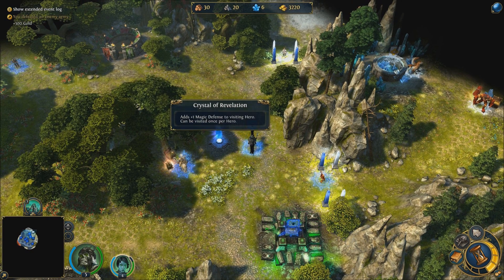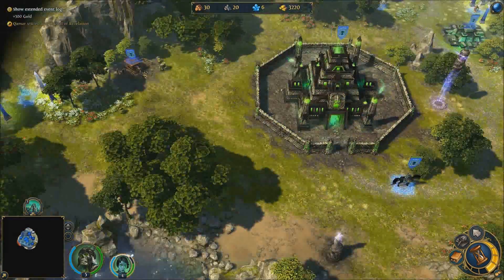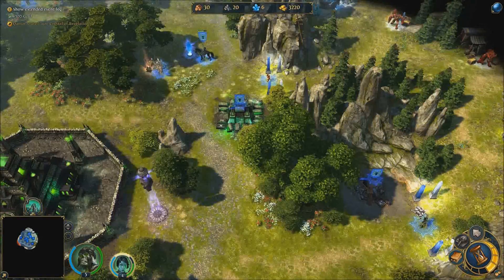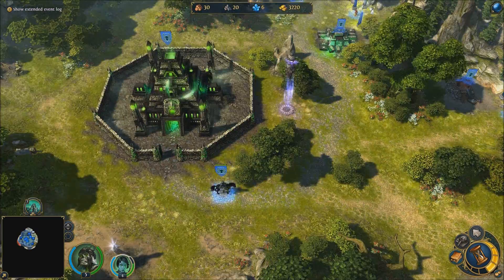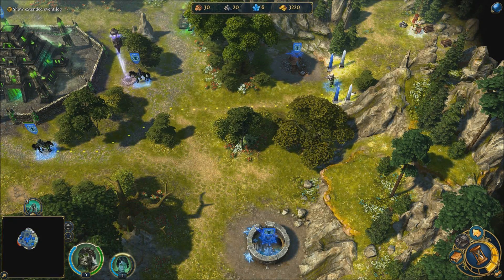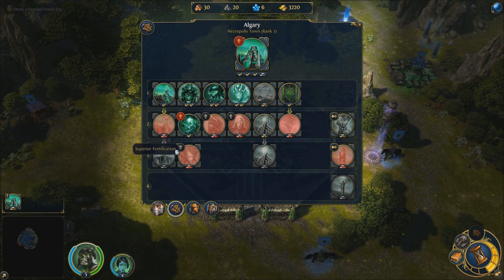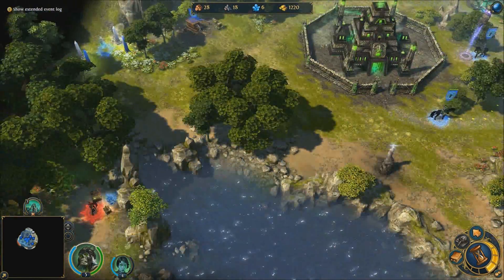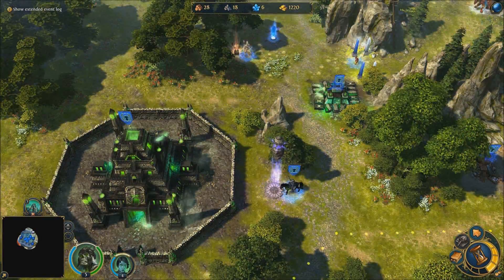Achievements — this one gives magic defense, which will help against enemy heroes that cast spells against my creatures. Those are very strong Haven creatures. I'm going to bring you back to town and go attack those. I don't want to build the wrong thing. All right, that's it for episode three — I hope you like it, please comment, rate, and subscribe, and thanks for watching.